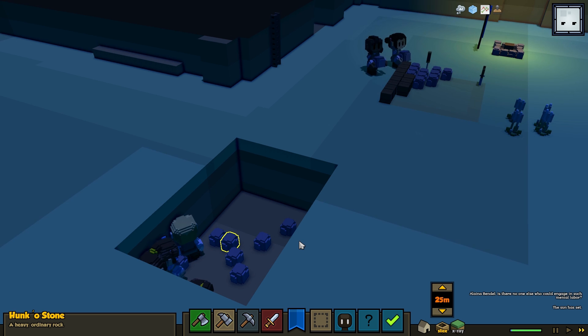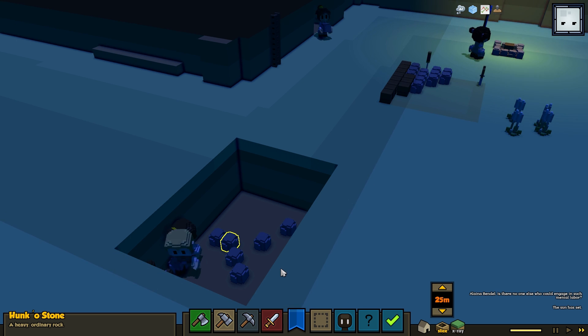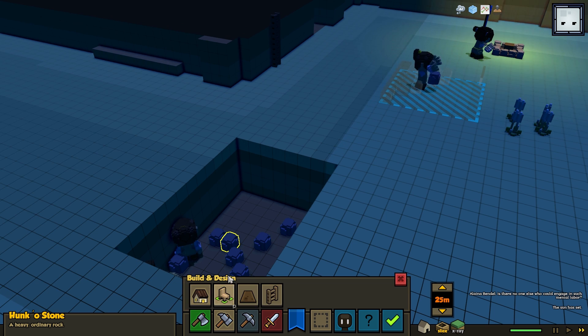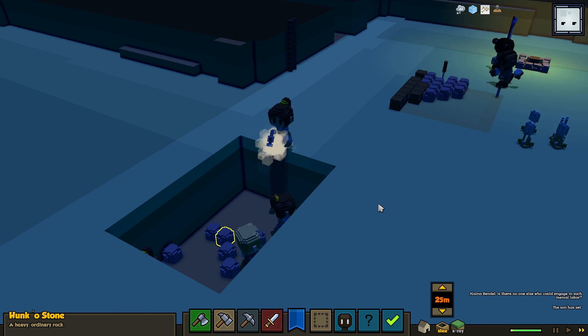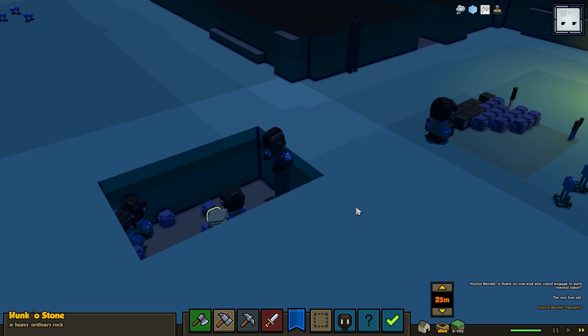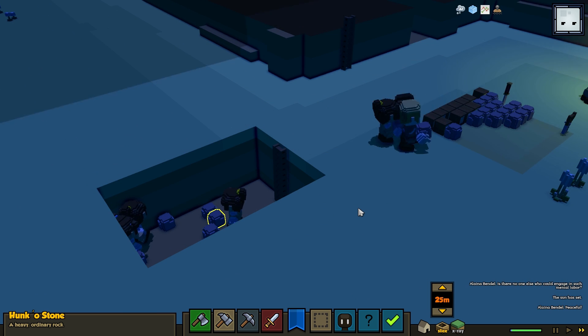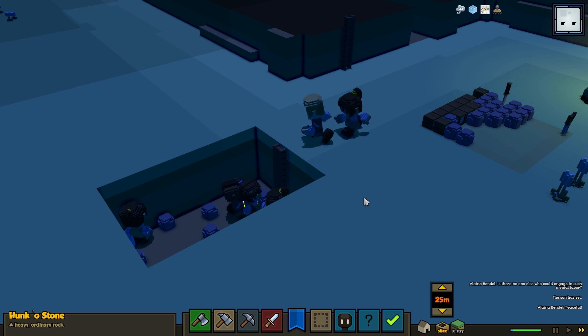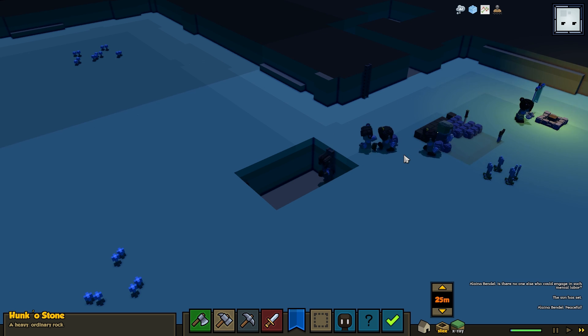It's sort of like you're building this feature and then you notice, 'Oh, wouldn't it be great if...' and then you have to go and do that. To get these guys out, it's a simple task — I just build a ladder. And now my workers will go take that stone, put it in a stockpile. Mining, of course, as you would expect, works organically with all of our other features, which is great.